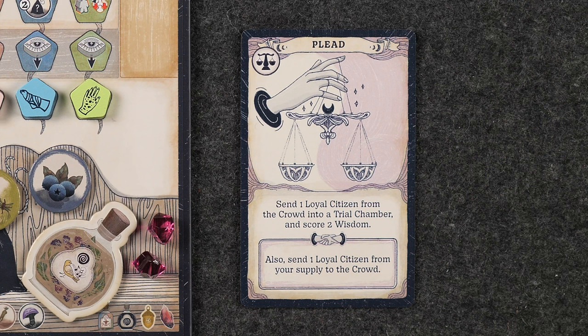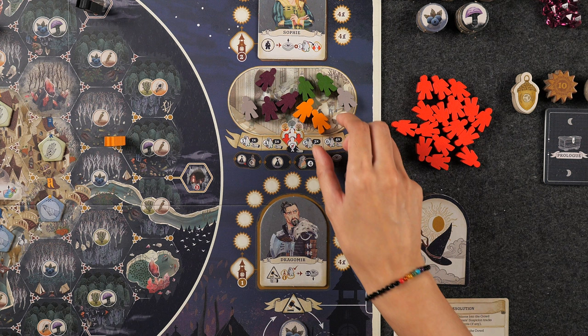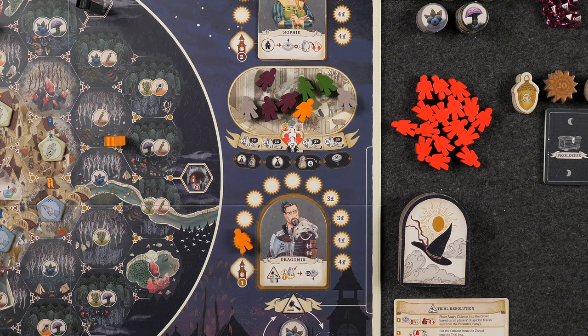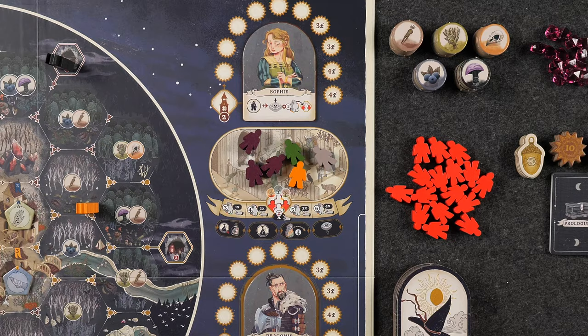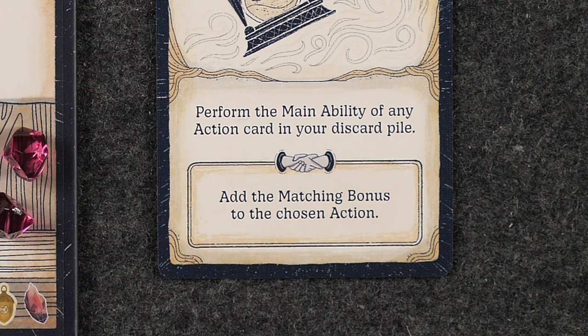Similar to the Recruit action, we have the Plead action that lets you send one loyal citizen from the crowd directly into a trial chamber, immediately scoring you two wisdom. Place your own loyal citizen from the crowd to the leftmost empty space of either the first or second trial chamber. If you don't have a citizen in the crowd when taking this action, you still score the two wisdom. However, the matching bonus allows you to also send one loyal citizen from your supply to the crowd area, which can be done before resolving the main ability. And lastly, we have the Remember action that allows you to perform the main ability of any action card in your discard pile. Cards played during a season will not return to your hand until the end of the season, so this is an important action to take if you'd like to perform a specific action twice in the same season. The matching bonus allows you to also add the matching bonus of the chosen action, but you may only match with specifically another player's Remember action to do this.